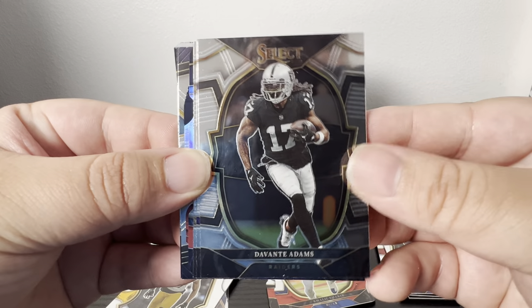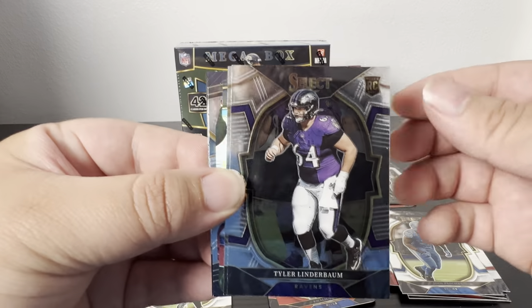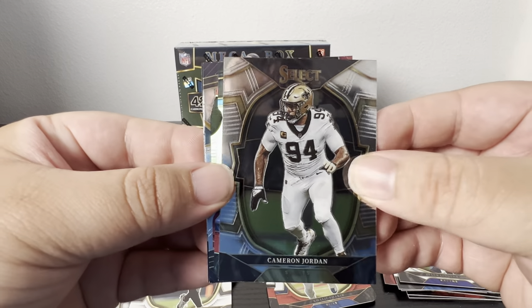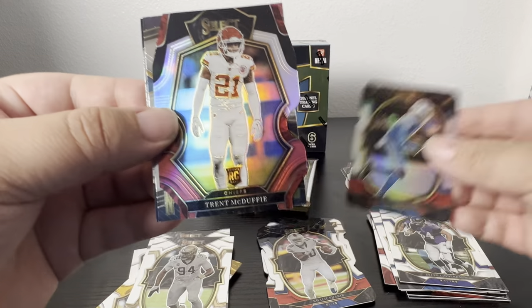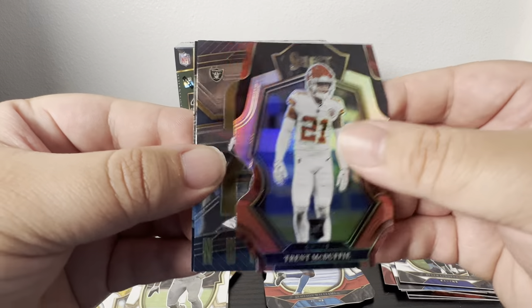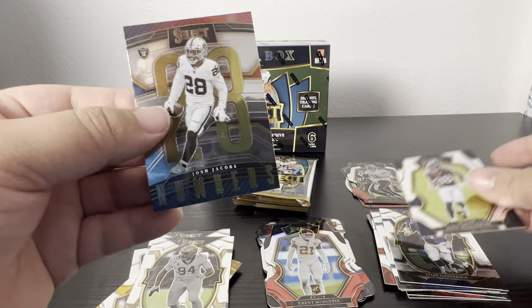Got a Davante Adams, a Tyler Lindenbaum, Cameron Jordan, oh James Williams, and then a Trent McDuffie. Josh Jacobs and a John Metchie. Two packs left in this mega box.